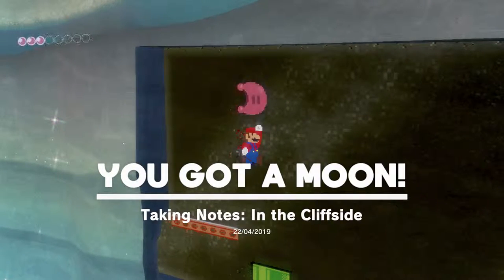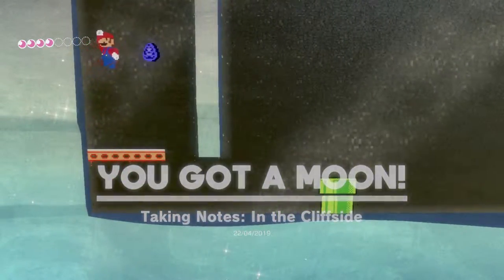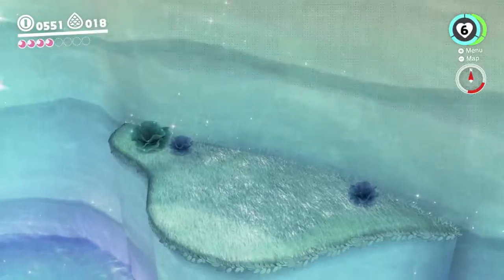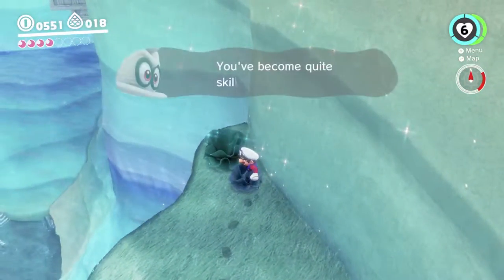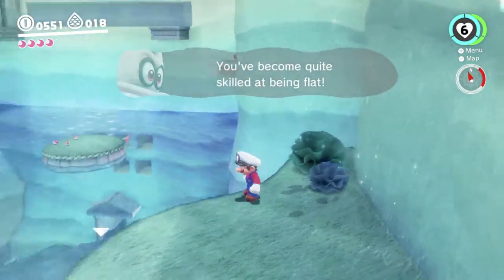So that's four out of eight. You can grab all of those. Head down this pipe — this puts us back on the ledge where we were before, the one we did the Cappy roll-jumped to from over there.